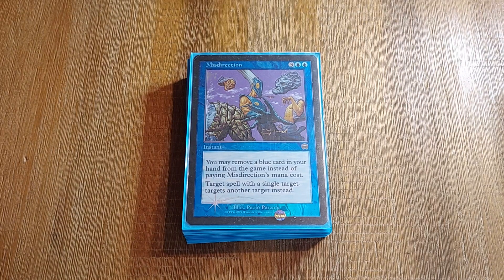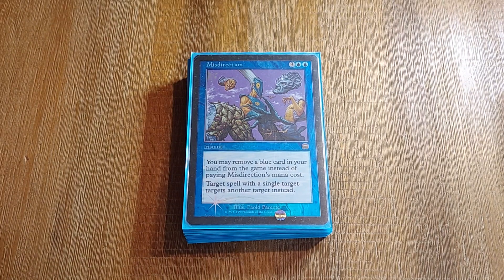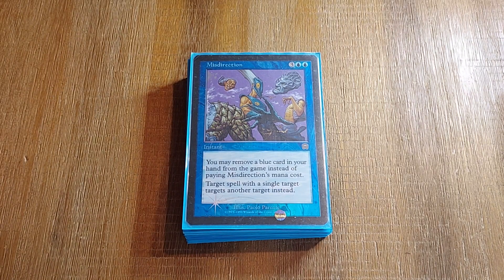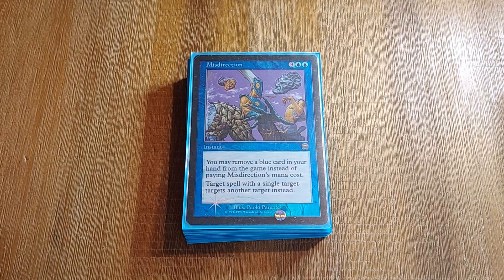Some pro players are running Mind Break Trap because the Japanese No Proxy list was filled with Mind Break Traps — not realizing that it's a non-proxy tournament, so you're not going to see as many disgusting things you normally see at a CEDH table where proxies are allowed. I think it's a bad free counter spell, in my opinion. But I'm a scrub.